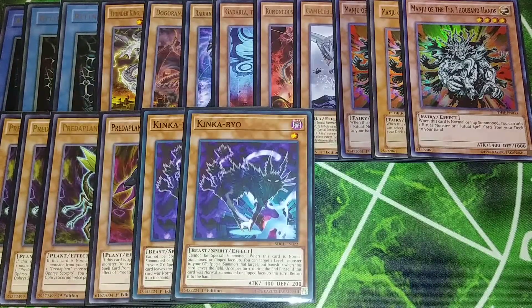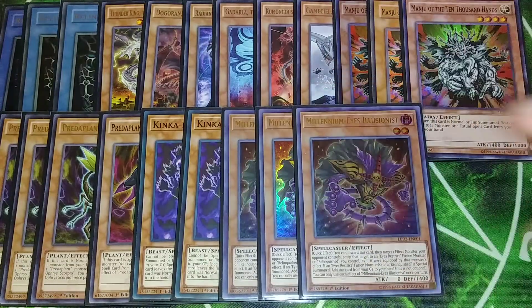We play three copies of Millennium Eyes Illusionist. This card lets you discard it to target an effect monster your opponent controls and equip that monster to an Eyes Restrict Fusion monster or a Relinquished monster you control as if equipped by its own effect. And if an Eyes Restrict monster or a Relinquished is special summoned, you add this card from your graveyard to your hand — it's mandatory. You have to add it back so you can use it again. I really like it as a three-of because I always want to see this card.